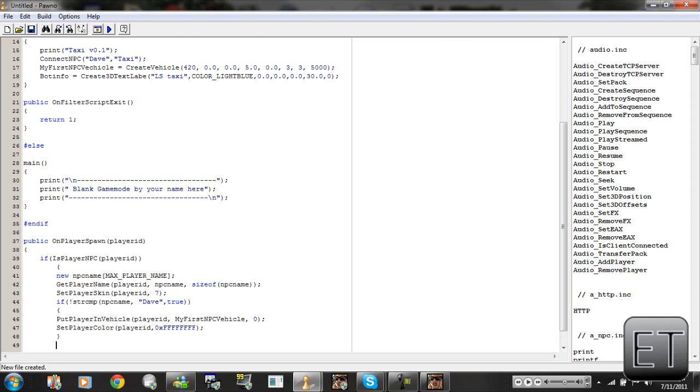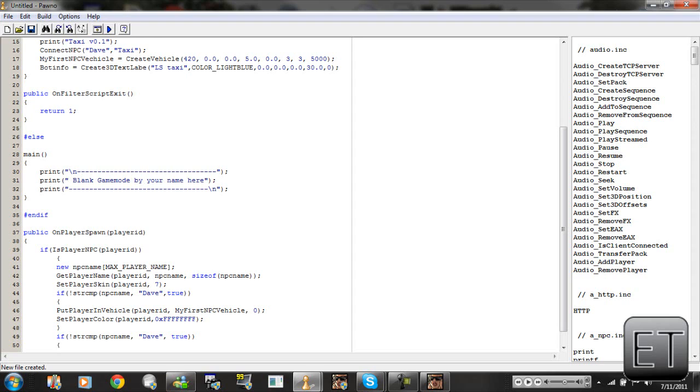Then press enter — if open bracket exclamation mark strcmp open bracket close bracket close bracket — going in between those: npc_name comma space quotations Dave. Close the quotation marks, comma true. So that's if the NPC name is Dave. We're going to open curly bracket on the next line.